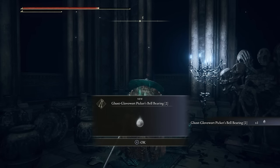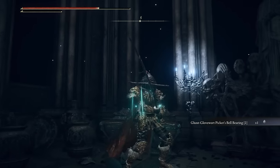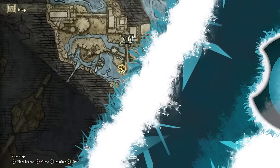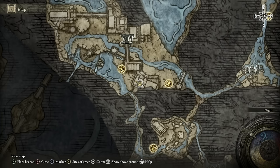In this video I'm going to show you how to get Ghost Glovewort 4, 5, and 6 by getting the bell bearing. The location of this is in the Noxtella Eternal City, over here in the underground map.